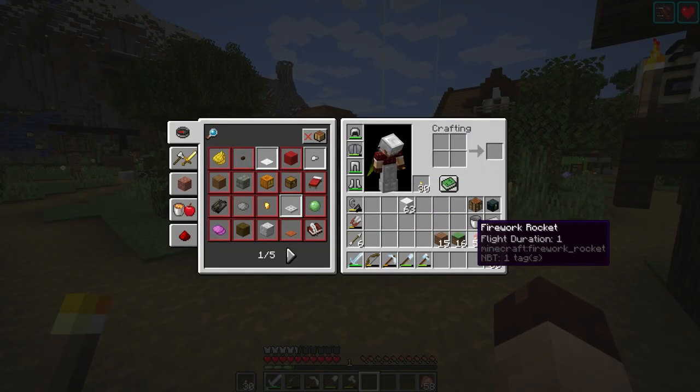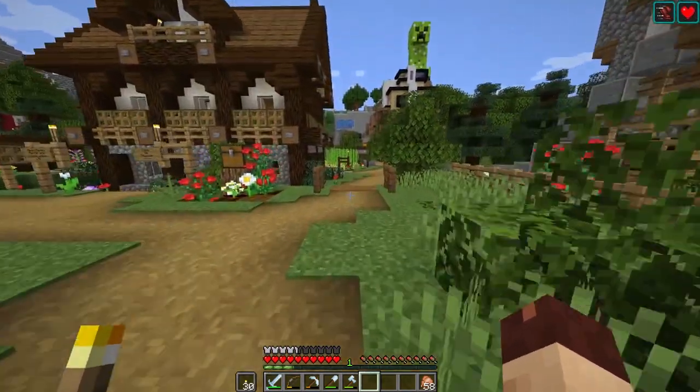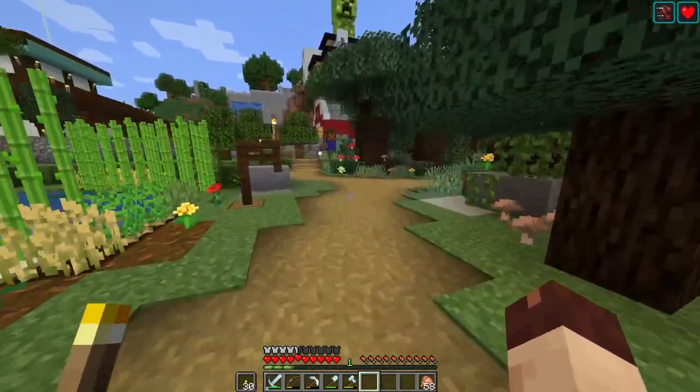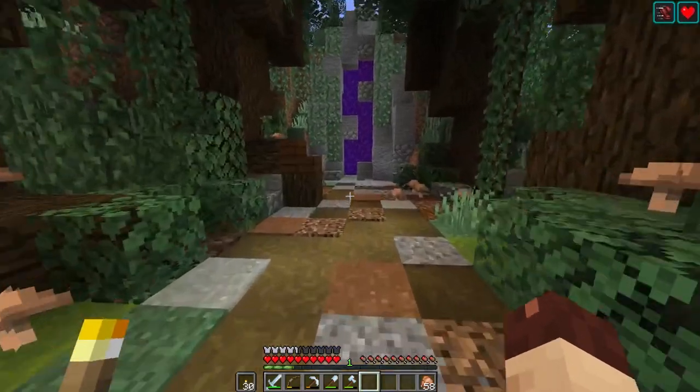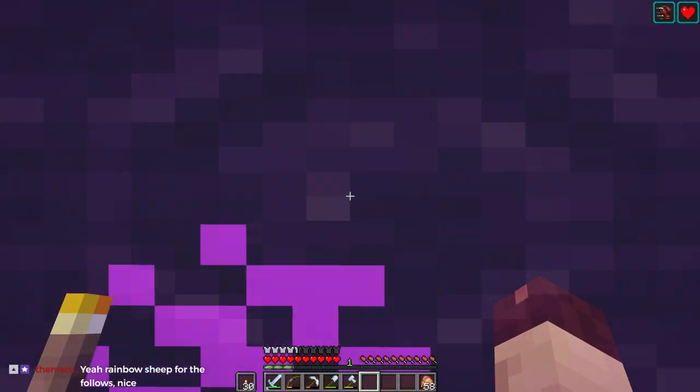Let's just go through the nether to get back to the inn. I'm trying to travel in different ways - I find I just default to rockets all the time and I need to start using the nether more.